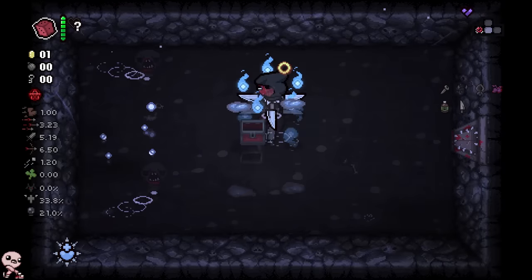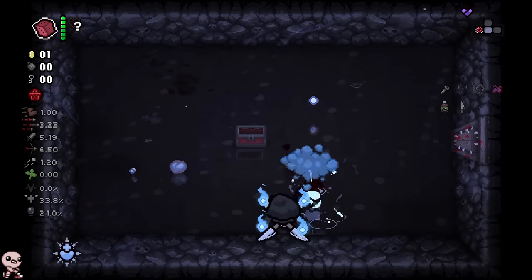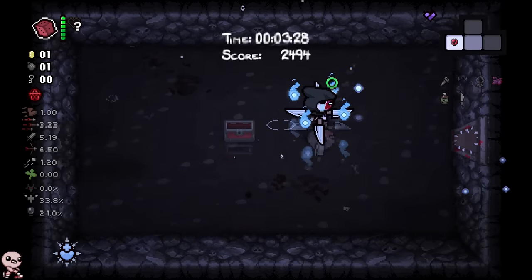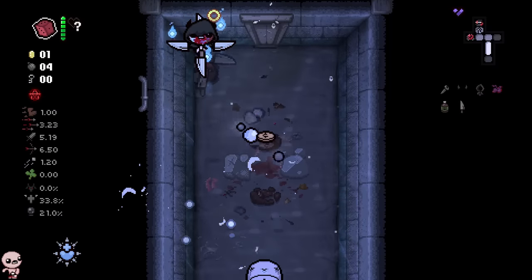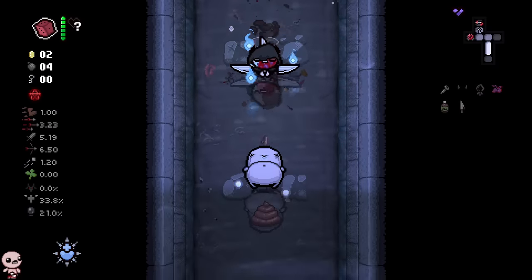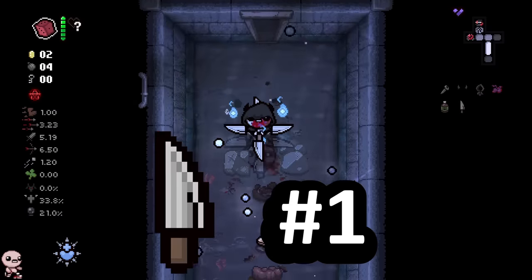We have black hearts for this free curse room and it definitely paid out — net positive, thank you. What a great way to start this floor. Knife, I will say, in my opinion — and I'm sure a lot of people share this — it really is the most powerful item in Isaac.